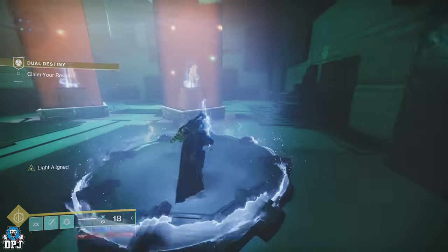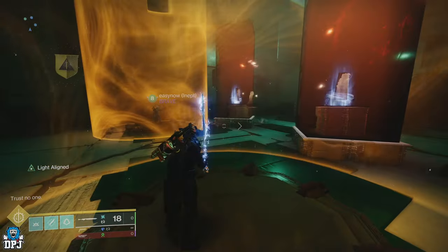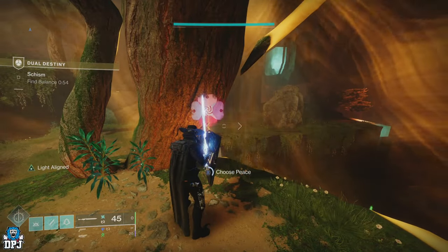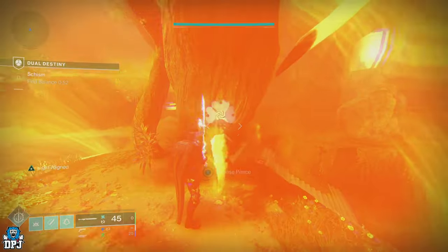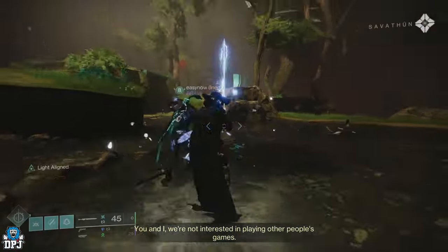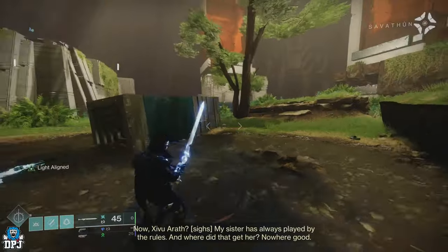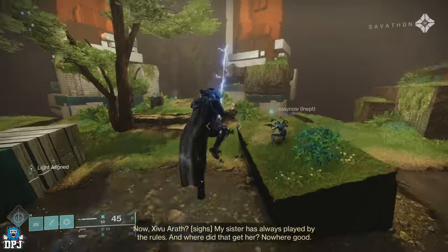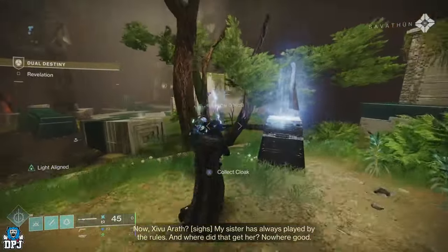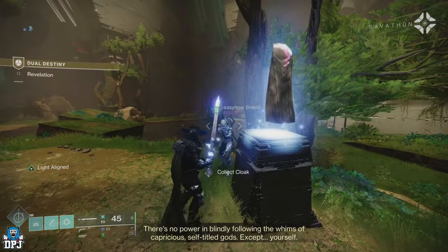Here's how the glitch works: defeat the boss, then push forward and stand on those pads. Upon dying, you'll respawn and can select 'battle' or 'peace' — select peace. Upon dying again and respawning, you'll see two podiums with those class items on them. Once you pick up that class item, you have about 15 seconds to get across to that 'joining allies' point.